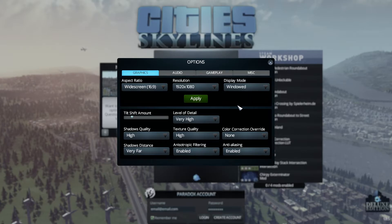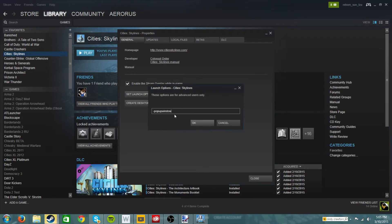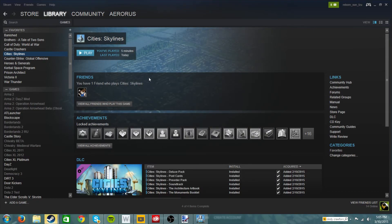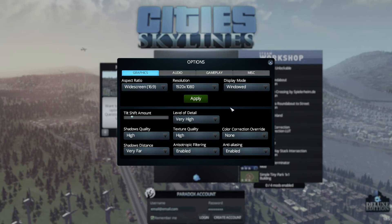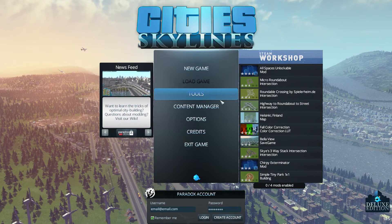If you have a second monitor, this is perfect. You have to make the game windowed first, then bring up Steam, right-click on Cities: Skylines, go to Properties, set launch options, and copy the launch option in there and click OK. You also have to have the game set to windowed in the in-game settings — apply, quit the game, paste that in, and you're good to go.